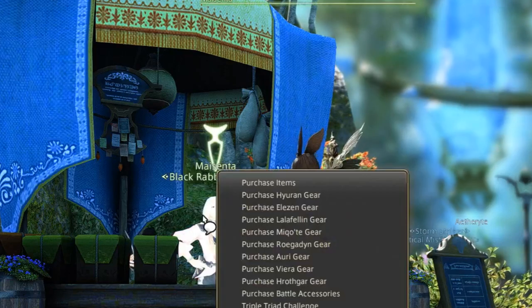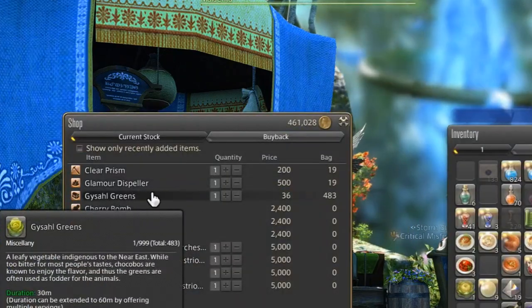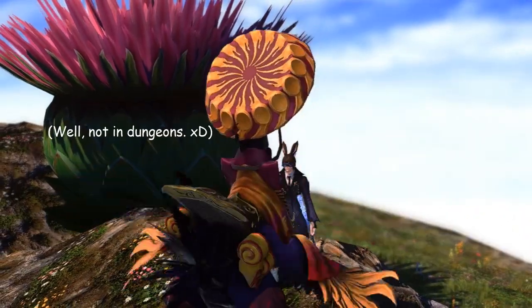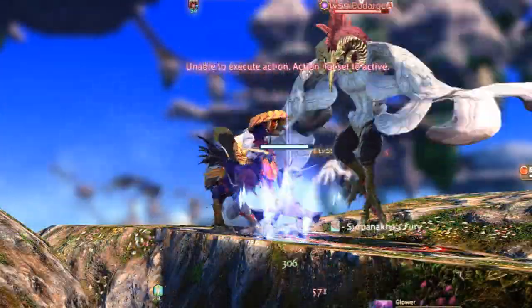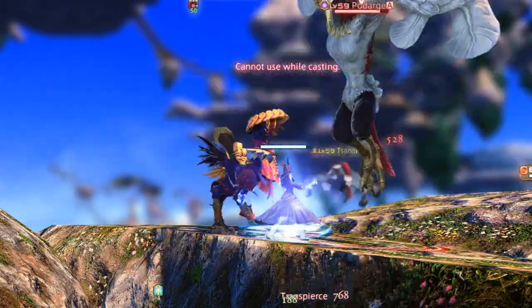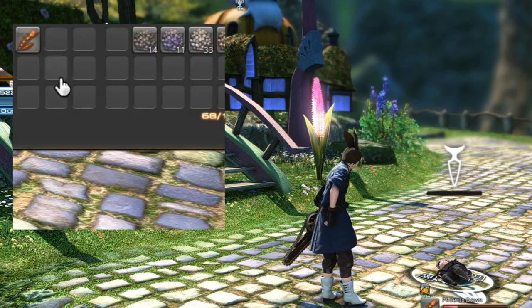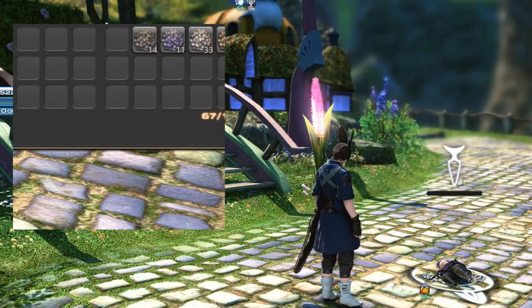The next one is more for new players — Gysahl Greens are very useful because you can summon your chocobo to fight with you anywhere, and if you specialize it in healing it will be extremely hard for you to die doing FATEs and tanking on your own as a DPS. The other item is a Phoenix Down, as you can revive anybody anywhere if you don't have a healer leveled up, so it can be useful if you feel like helping someone out.